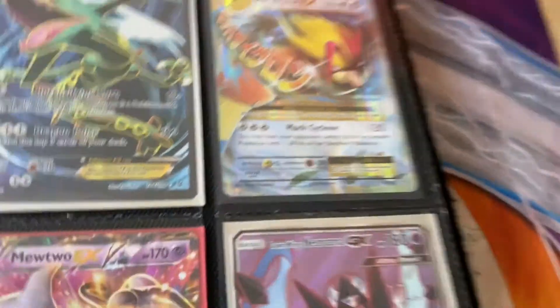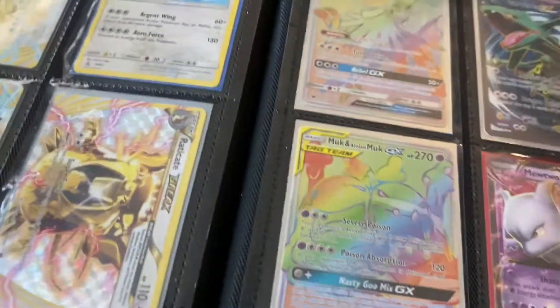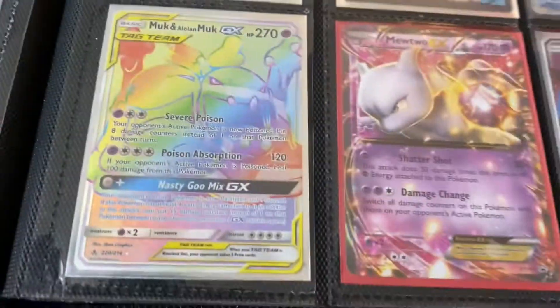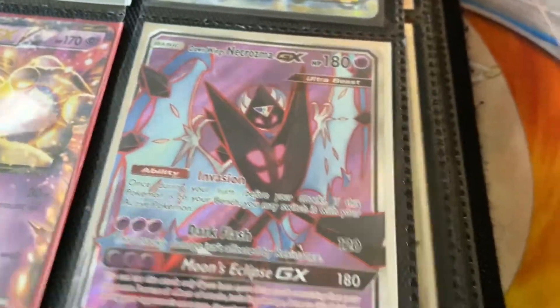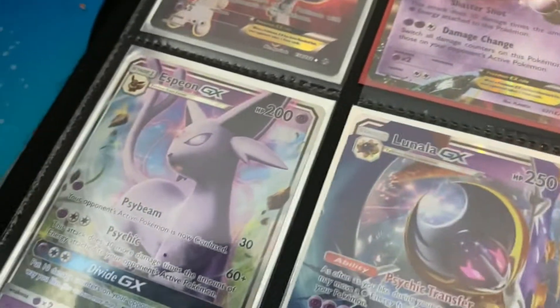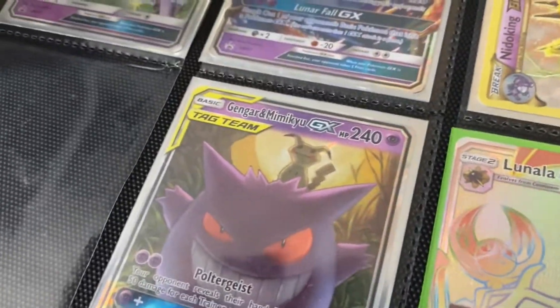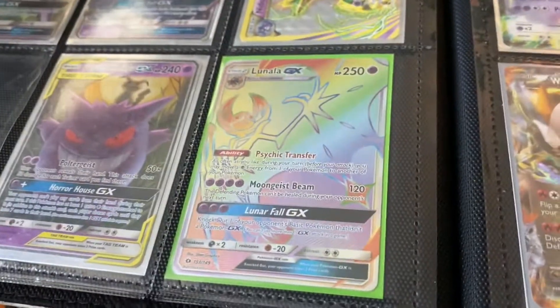We got a Silvally GX Rainbow Rare, we got Rayquaza EX Full Art, we got Mega Pidgeot EX from Evolutions — and Evolutions is a really hot set right now, so go get yourself Evolutions. And then we got Alolan Muk Tag Team Rainbow Rare, we got Mewtwo EX, we got Dawn Wings Necrozma GX Full Art — very nice card from Sun and Moon, one of my favorites. We got another Mewtwo EX, Espeon GX, Lunala GX, Nidoking GX, Gengar and Mimikyu GX Tag Team, Lunala GX Rainbow Rare, which is a really nice card.